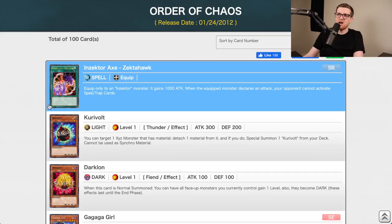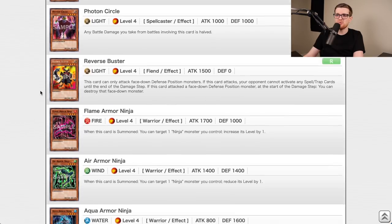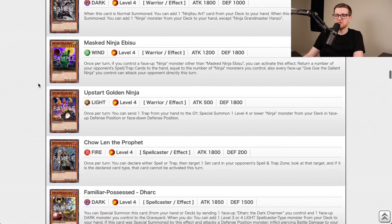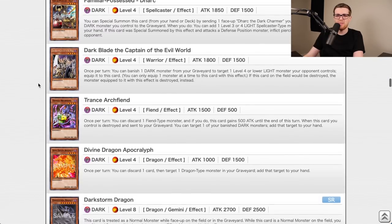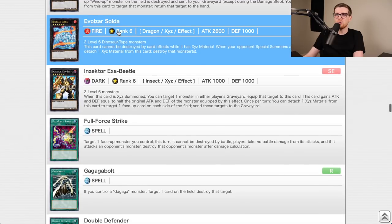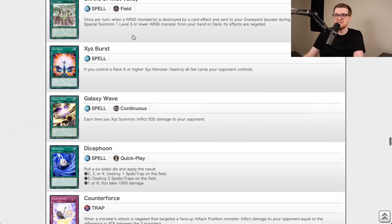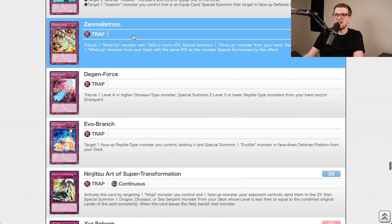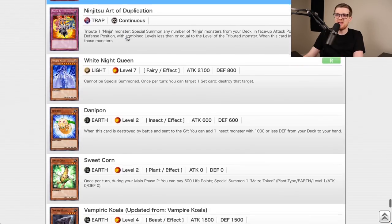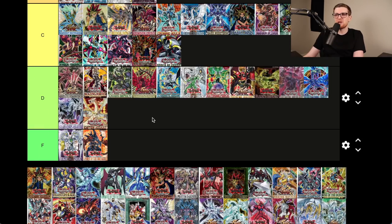Order of Chaos is the Inzektor set — Hornet and Dragonfly are already pretty good. Photon Thrasher is a good standalone, the Evol stuff, Blade Armor Ninja, Crimson Shadow Armor Ninja, Wind-Up Zenmaity, Wind-Up Shark which really helped that deck take off, Zenmaister, Invoker. C tier — it's pretty okay.